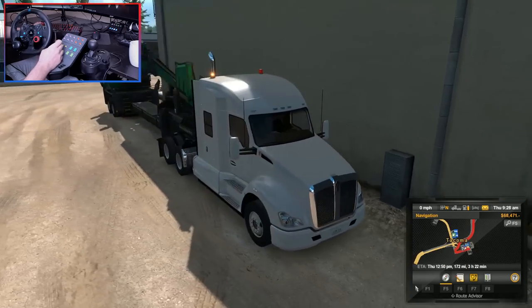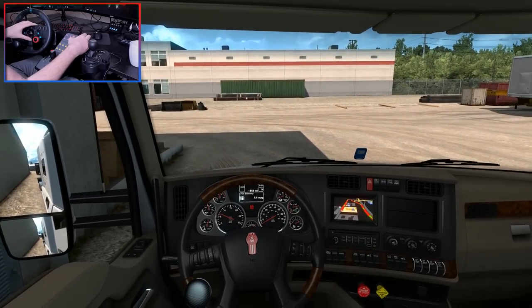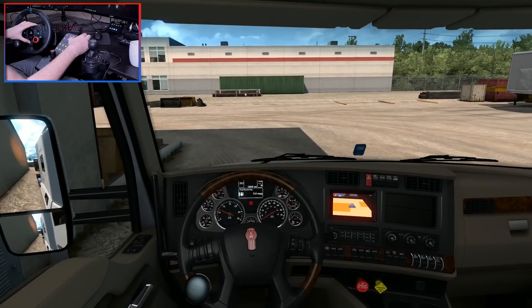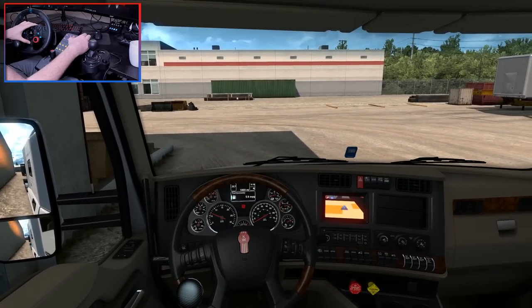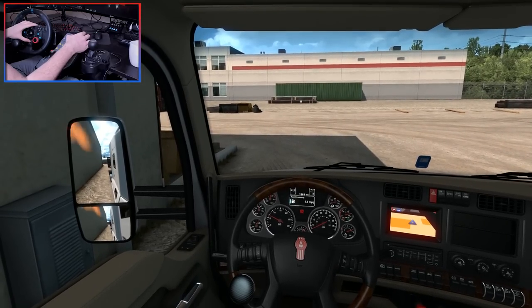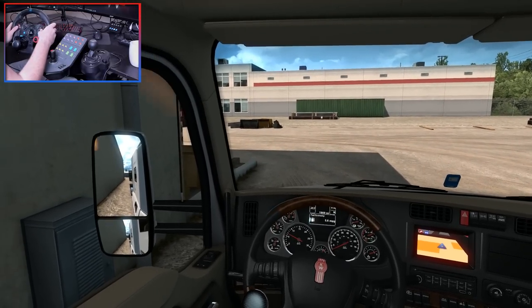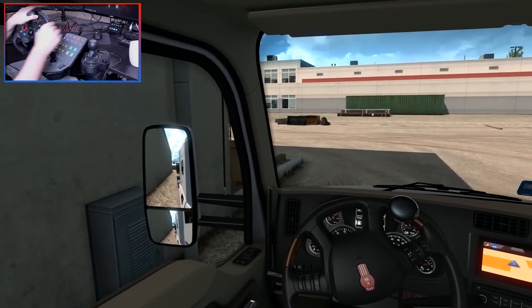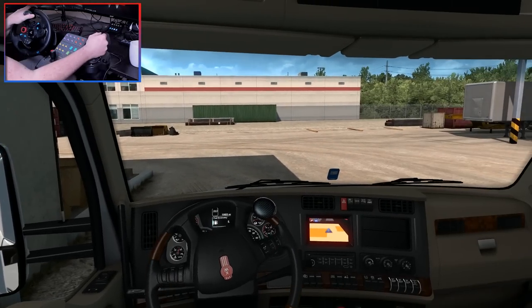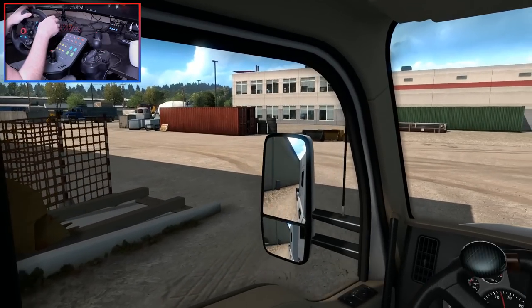I need to turn on the advanced trailer coupling again. What I just did there was remap so I can now control the in-cab map with the steering wheel, as opposed to the centre display. That's better on the Peterbilt actually because you get a digital speedometer - unfortunately you don't get that here. Let's get some pressure into our brakes and away we go.